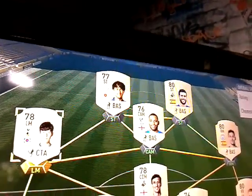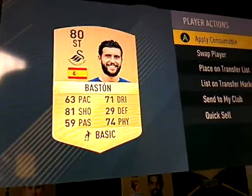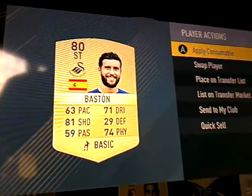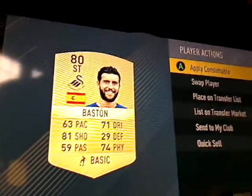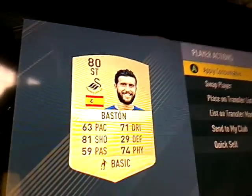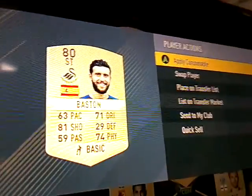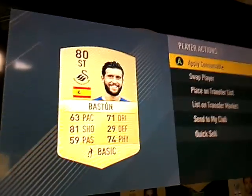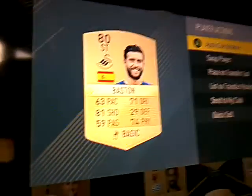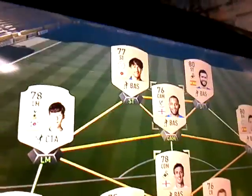Now, as I was saying about pairing him with a tall player — I'm sorry my team isn't great, I sold it and realized what an idiot I was. This guy is Bajor Baston. He's quite slow but actually feels quick in games. He's got 81 shooting, 59 passing, 71 dribbling, and his physicality is similar to Shinji's. You can pick him up for about 500 coins — very cheap.